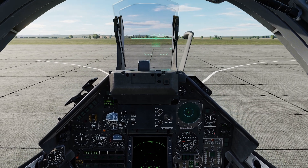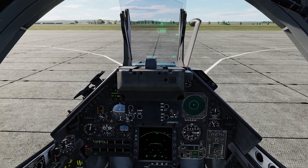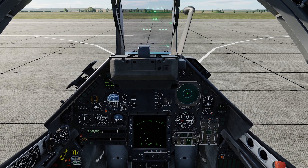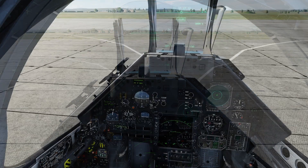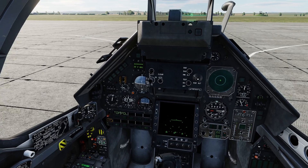Generally this is a simple process. You'll need some controls bound to your HOTAS or keyboard, principally amongst these will be your rudder control left and right and your seat height controls to raise and lower your position in the cockpit. You'll also need your nose wheel steering control and your landing gear up binding.